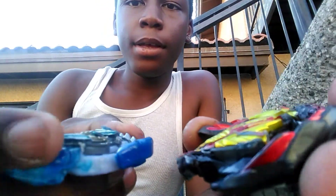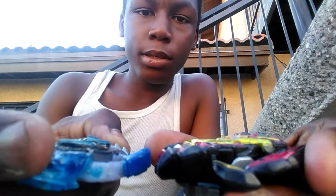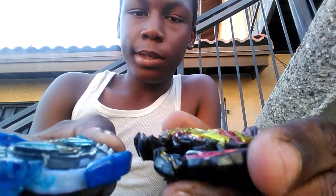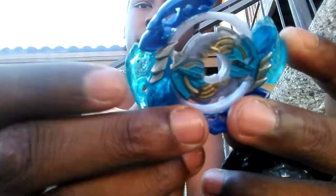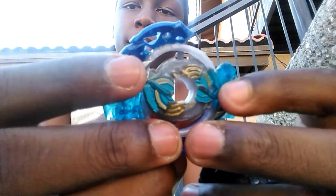So when it hits a blade, it will slide to make no contact. These are like the blade shields, and then this is like the wings that actually has metal from Jersey Valkyrie. And the wings actually do a lot.